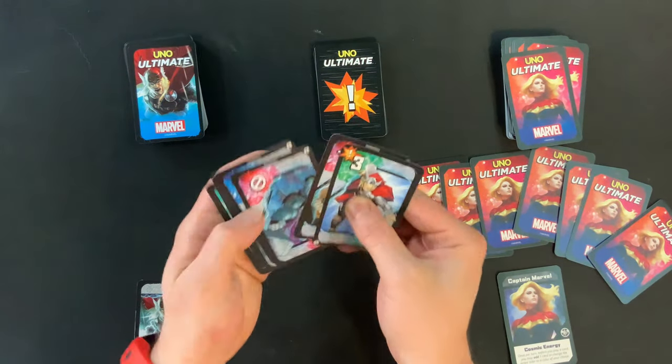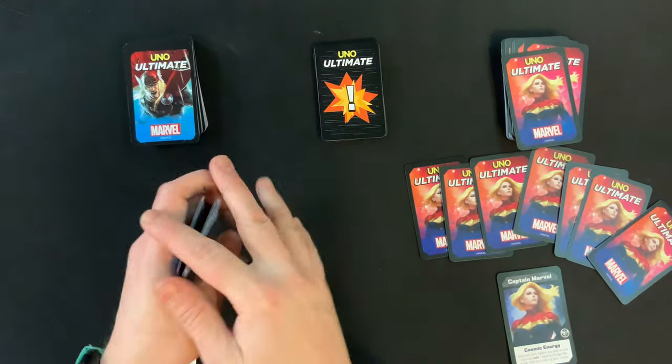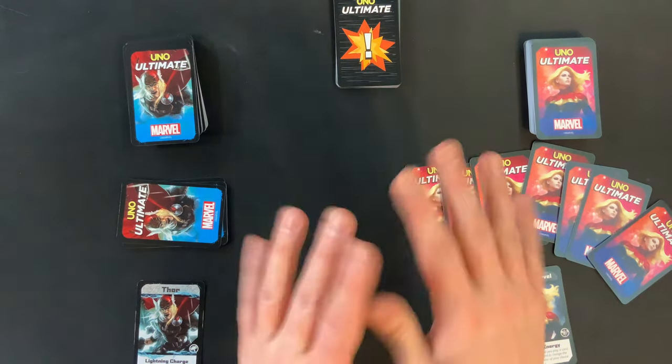With the danger deck formed, each player is now going to get seven cards from the top of their life deck. Be sure to keep these cards secret from other players. The youngest player is going to go first.